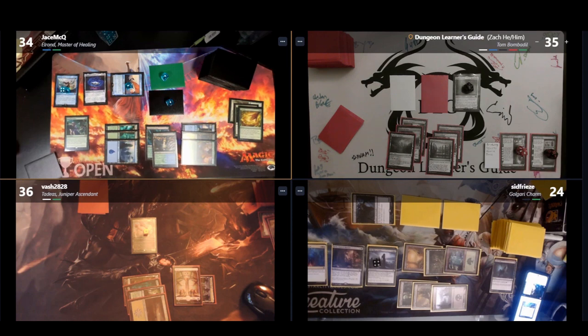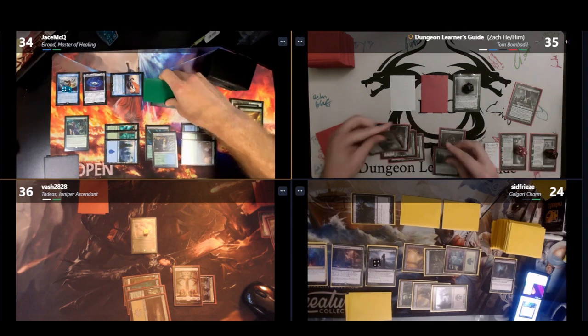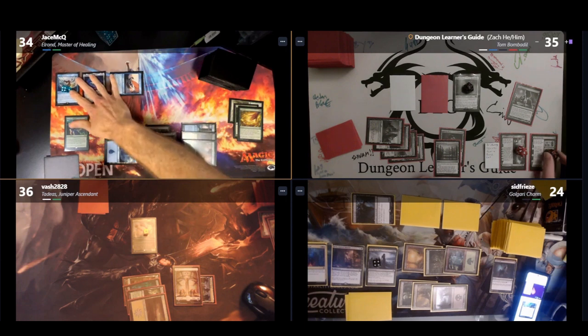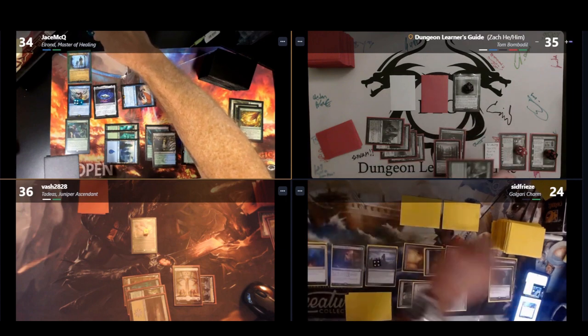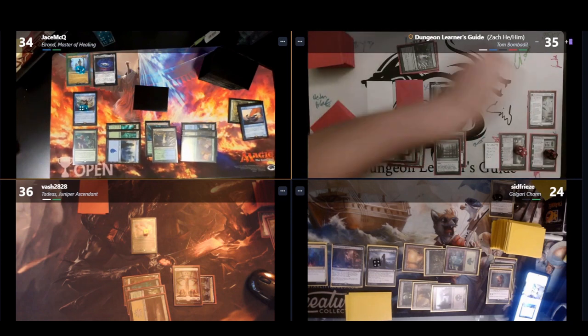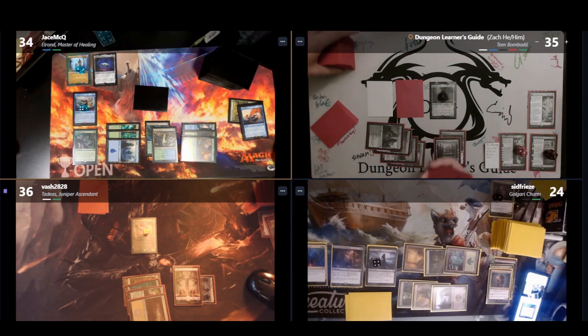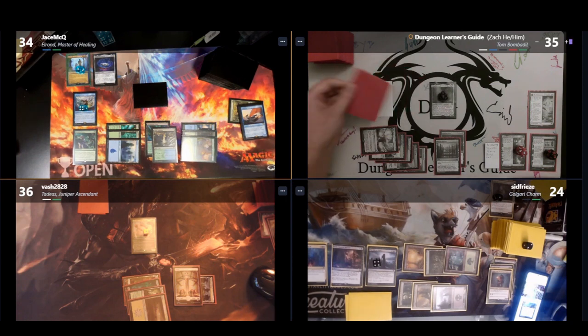When I draw for my turn, I name Cat with Longlist of the Ents, then trigger the final ability of the Akroan War — making each tapped creature deal damage to itself equal to its power, destroying all of Jason's and Sean's creatures. However, before that ability resolves and sacrifices the saga, I cast Clock Spinning with Buyback, removing a counter from the Akroan War so it doesn't sacrifice itself. It does still trigger Tom Bombadil, so I reveal cards until I find Restoration of Iganjo, putting it into play and searching my library for a Plains. Then I play the World Tree, letting my lands tap for a mana of any color, and I attack Sean for 4 with 2 of my Manifests.